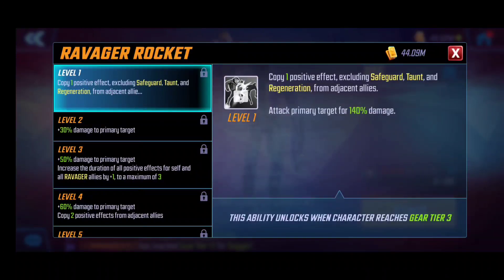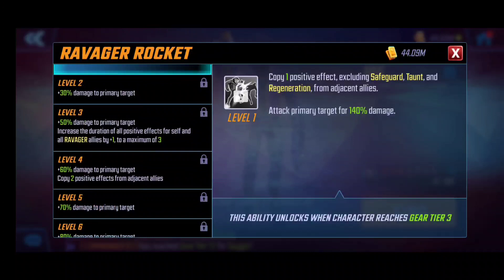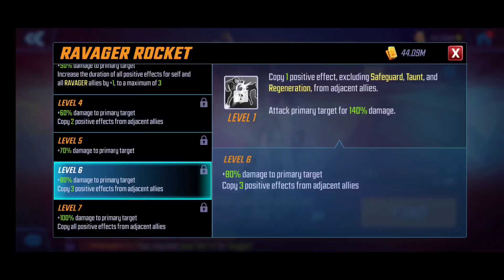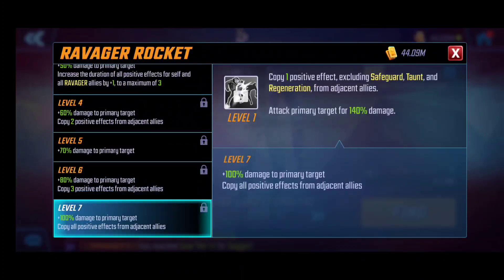Ravager Rocket is his ultimate. It really synergizes with his adjacent allies — it's essentially a copycat ability where he strips and copies positive effects from adjacent allies and applies them to himself, while also dealing damage to the primary target. The stronger the allies next to T'Challa, the more powerful this becomes. At level 6 it copies three positive effects, but the T4 upgrade provides a 100% increase and copies all positive effects from adjacent allies. This is the best bang for your buck, and if you plan on using T'Challa in war, this T4 upgrade is a no-brainer.